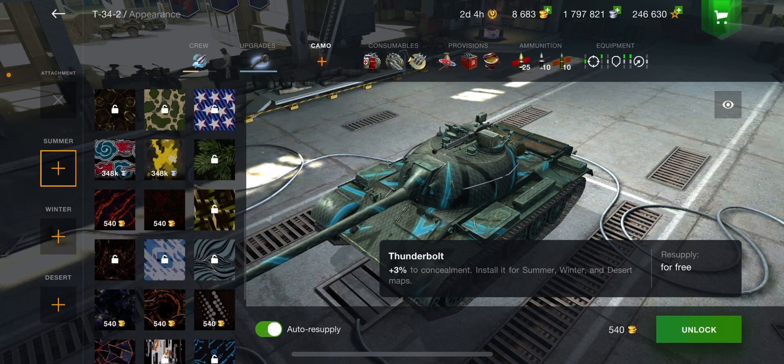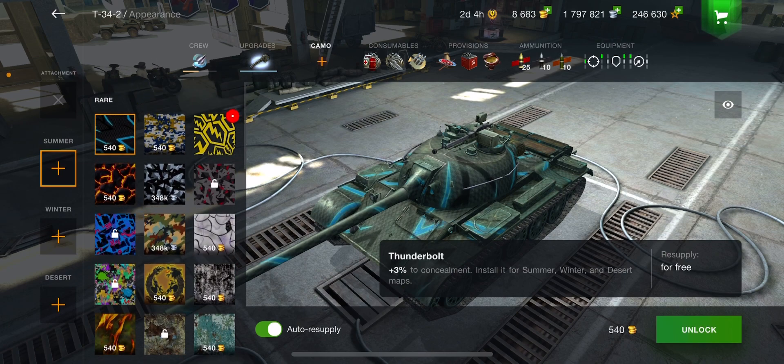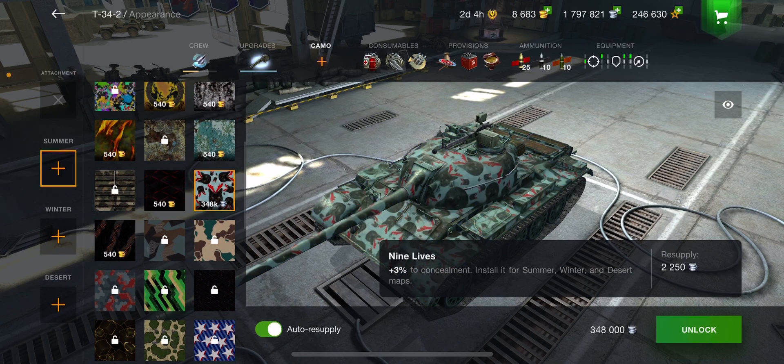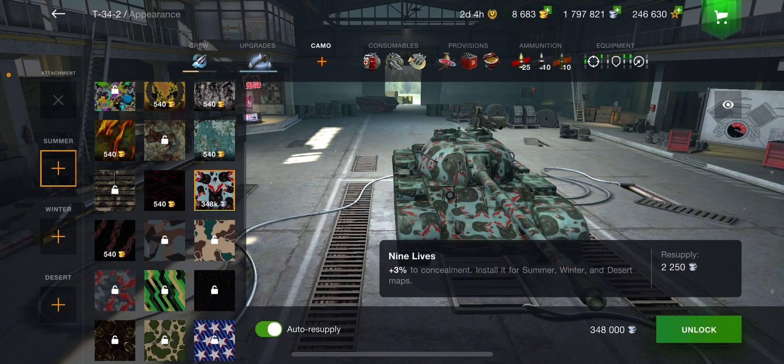This first long list is premium camos. Some of these can be won in different events, gotten in a box for free, or whatever the case may be. Some can be purchased for gold or credits. Most premium camos, once on your tank, won't cost anything per battle. However, a few will continue costing you — like the Nine Lives here with the little cute cats. It costs 348,000 to unlock it for this tier eight vehicle, and it gets more expensive the higher tier you go.